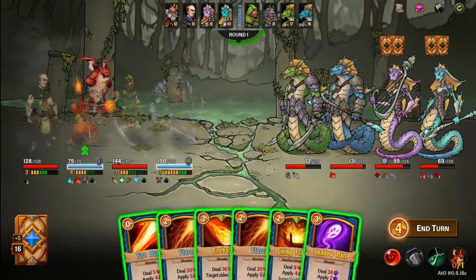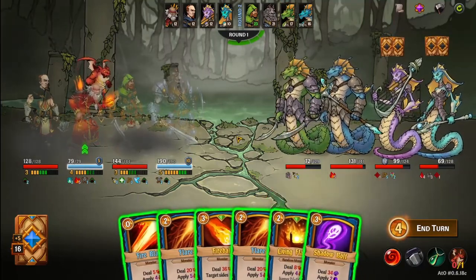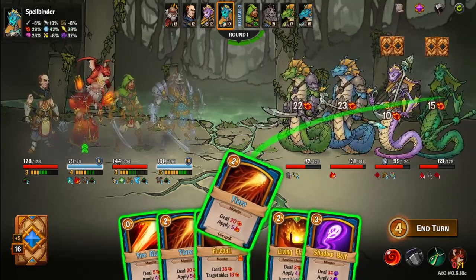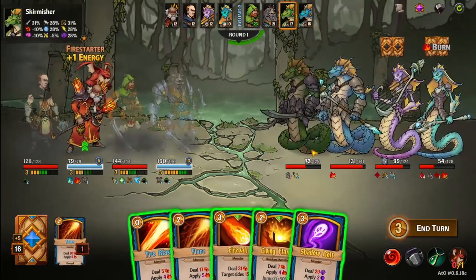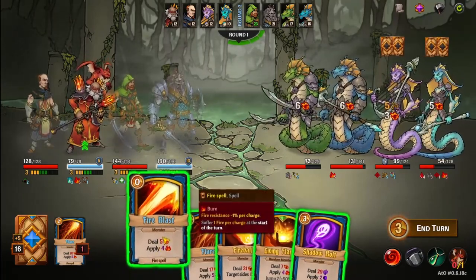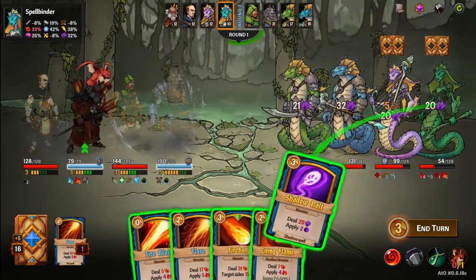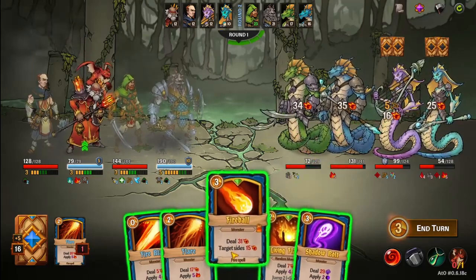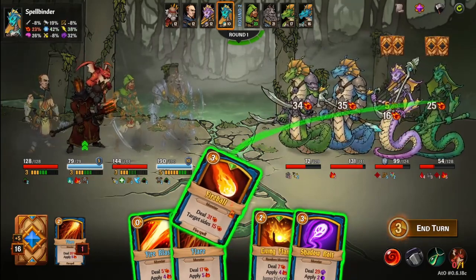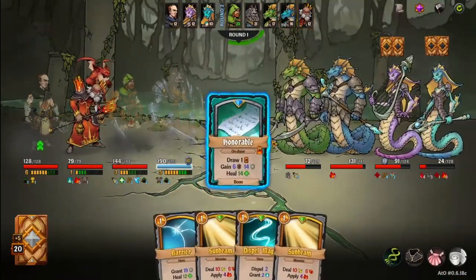Shadow bolt — that's a lot of damage but it costs three. That's all I can do, there's no real good options here. I guess I could do a flare, get one back, then I could do a shadow bolt if I wanted, or a fireball. If I do a fireball that's it — I mean I can do fire blast regardless. It's got a lot of resist to that though. Let's do that — I don't need to draw much damage but I do need to draw some.